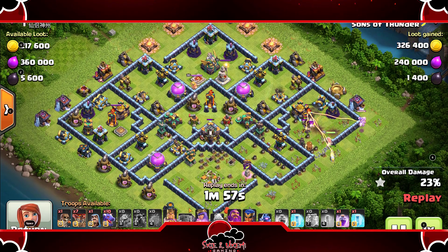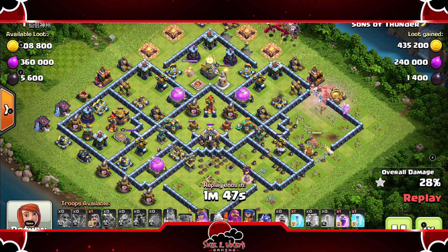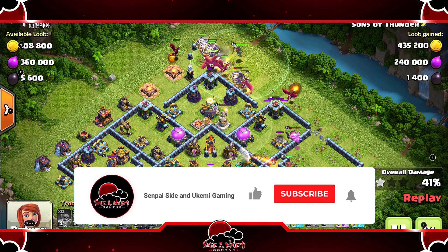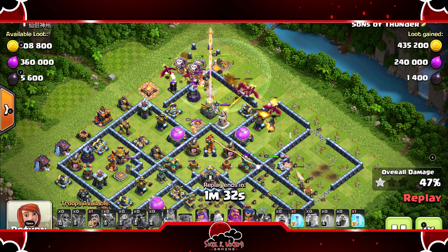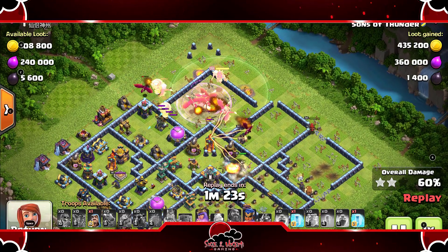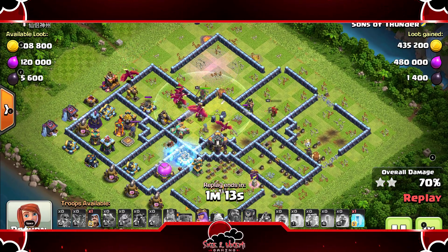Queen needs to step over and get that air defense — very important. Air defense going down. Drags and loons coming up from the top; watching where So places the RC. RC comes in right behind the king and queen, needs to get that scatter shot and that sweeper — sweeper is a big issue for the drags if it keeps pushing them back. Sweeper goes down from the RC, helping out with the mortar inferno with the drags. Gets the next sweeper too, pops her ability, going to get the scatter shot.